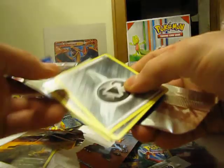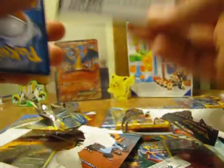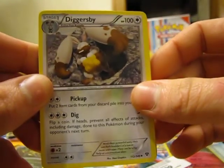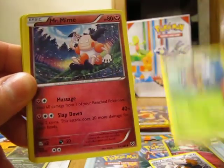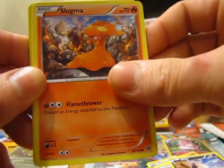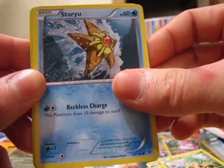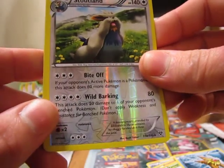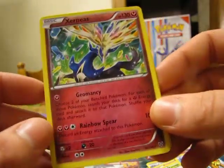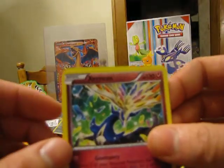I'll go ahead and open up this X and Y pack, and save the last Flash Fire pack for last. Okay, the first card in the pack is a Diggersby, Ledeon, Mr. Mime, Energy, Inkay, Slugma, Pansage, Staryu. The rare in the second pack is a Xerneas Non-Holo — pretty nice card, nice looking card.